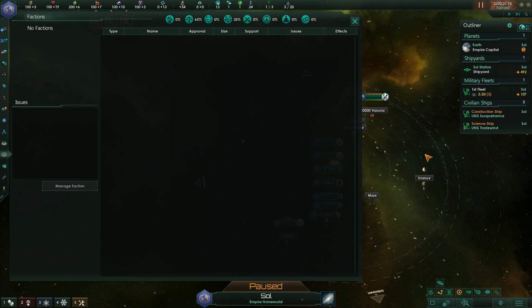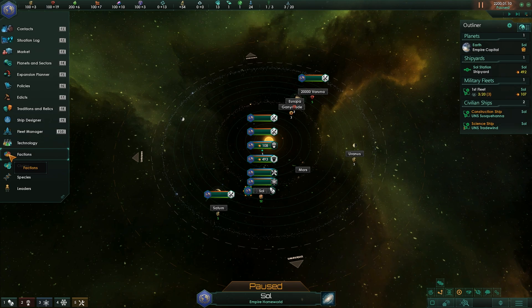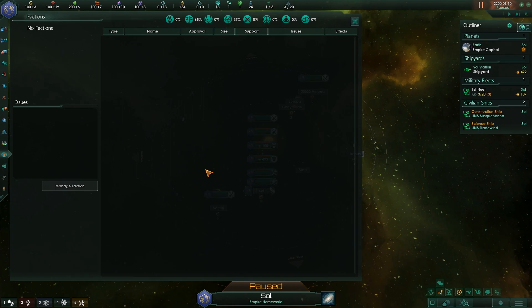Technology — it's this screen. Factions — we don't have any. Factions are basically pressure groups within your population. Some of them will support what you're doing; some of them will be very unhappy with what you're doing. We'll talk more about that in a future episode.